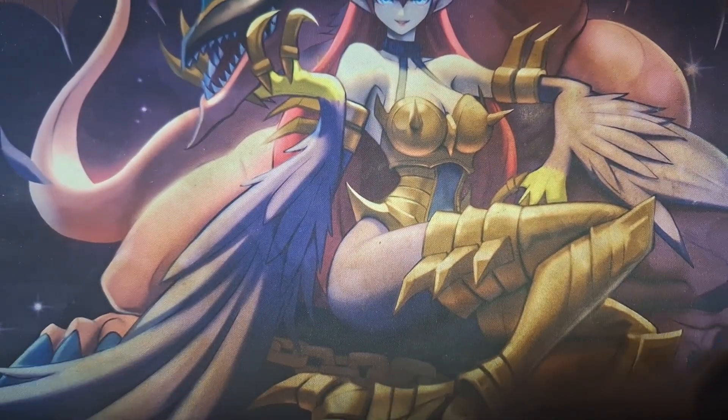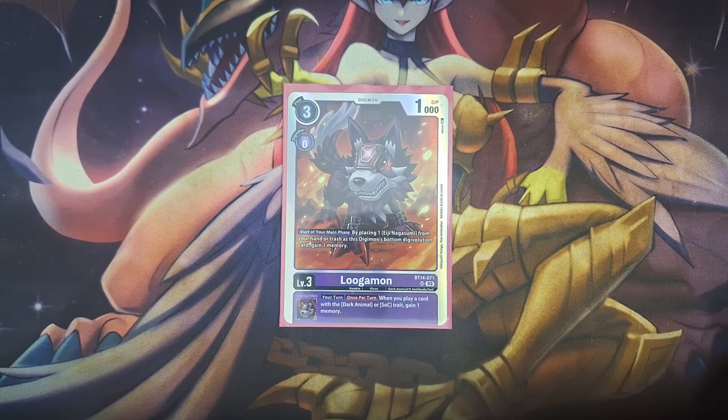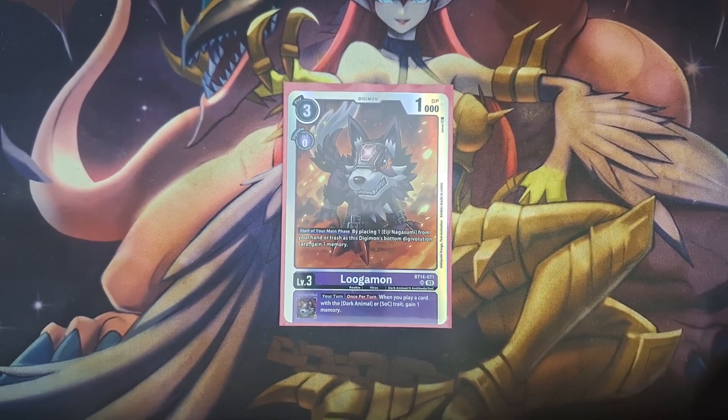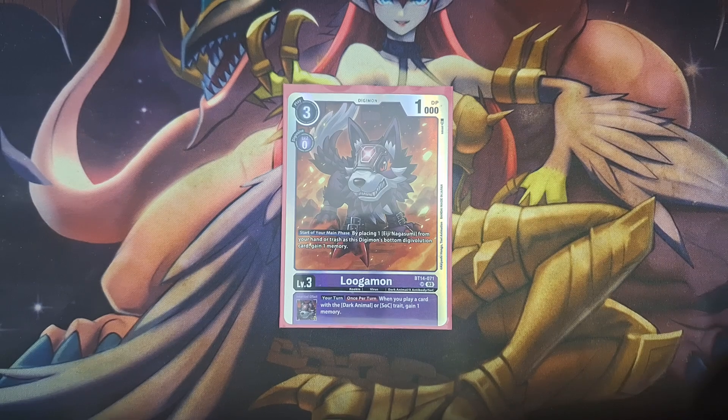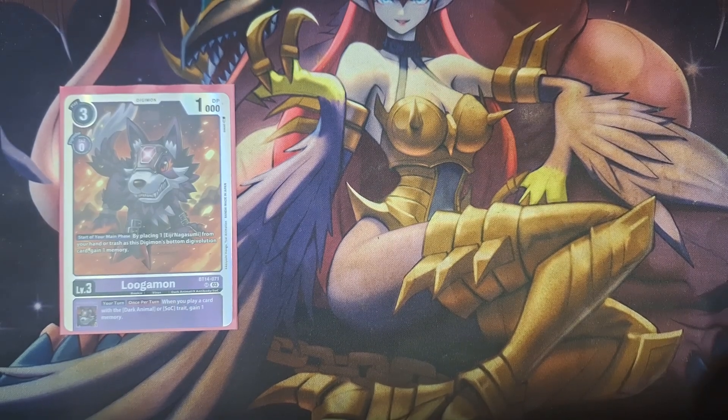With the four copies of Lugamon from BT14, this card is definitely able to help you get to AG as soon as possible. Whether AG is in the trash or in your hand, it will put AG into its evolution source and gain one memory. Its inheritable is that when you play a Dark Animal or Sons of Chaos trait Digimon, you gain one memory. This helps with the memory choking that this deck is known for, especially with its ultimates and megas. It's probably one of the most impactful rookies from that set, next to Patamon.